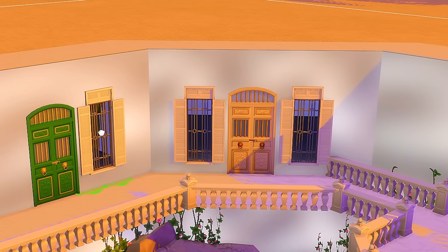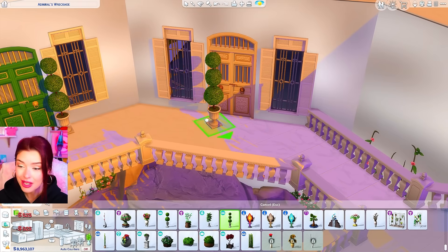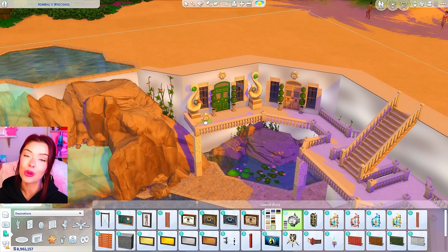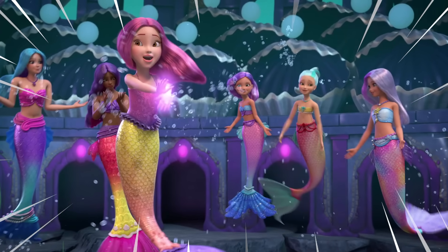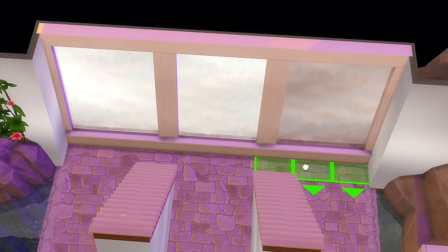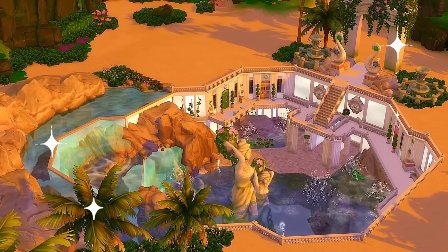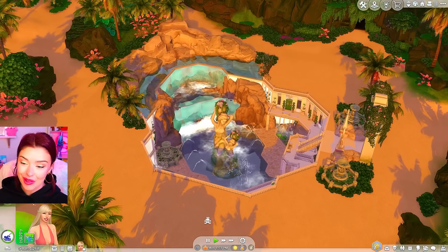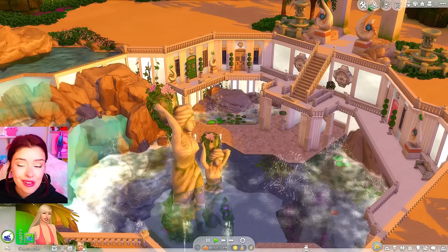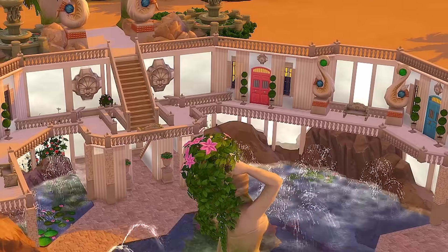I'm also adding some windows from For Rent, just because this is technically a basement level and it's going to get a little dark in there. I'm adding decor along these walkways — sizing up items from Island Living and adding shells from Get Famous. This whole elevated area actually reminds me of scenes in the movie where it looks like an arena with clams all above. And just to make this entire thing look even more animated, I'm adding waterfalls from Spa Day around the entire barrier.